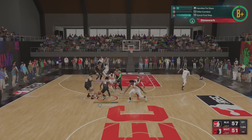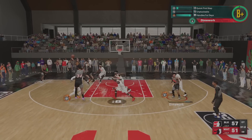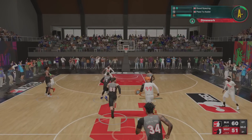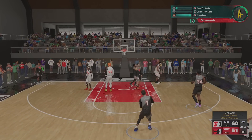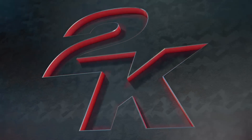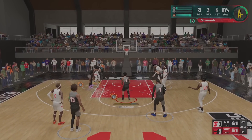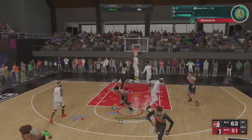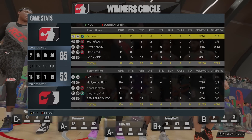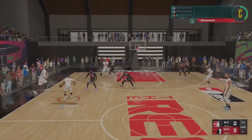One thing about grinding builds in My Career and bringing them online — you never know if it's gonna translate the same way against people with different badges. But I can honestly say I'm happy with how this build is playing online. I got a couple more game clips to show y'all. Also — mid free throw a dude quit and that big 2K logo blocked my whole screen — they gotta patch that, it could cost you a game. First game online box score: 22 points, 8 rebounds, 9 assists, 2-for-3 from three — not bad.